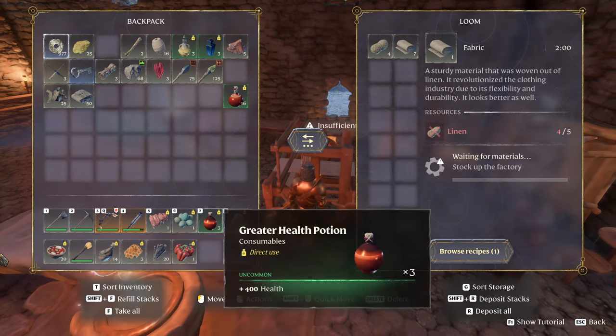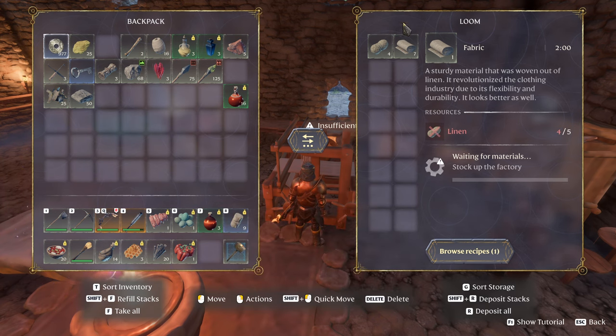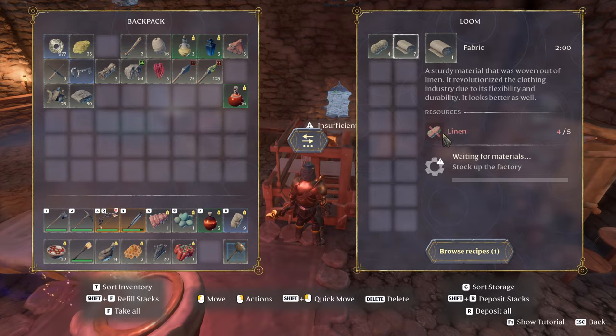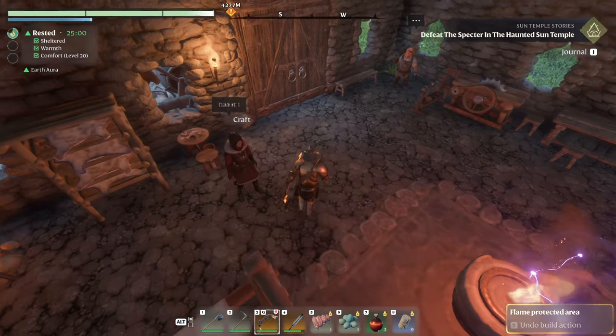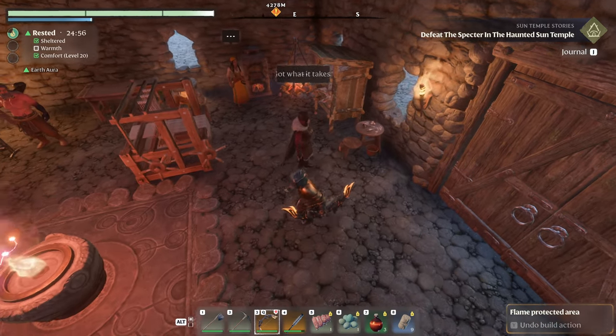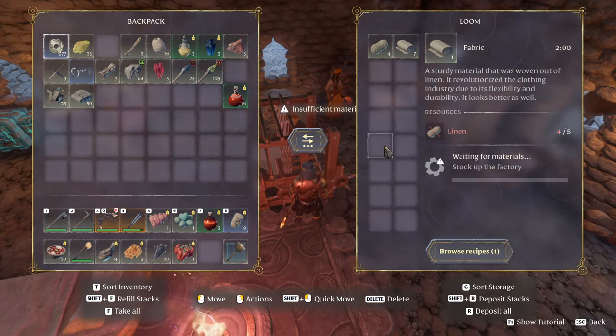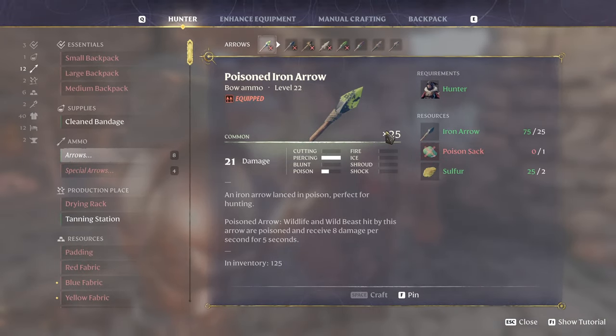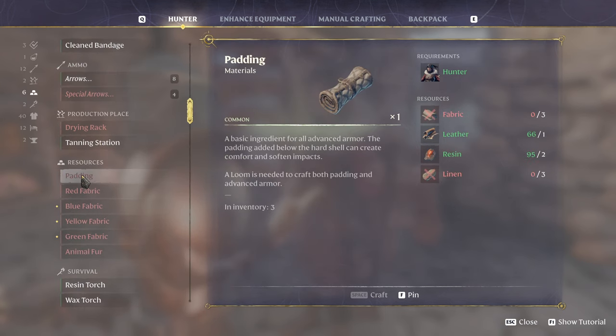You're going to need a ton of flax, which you'll use to craft into linen. And then this thing uses five linen to make one fabric. So you make the linen at your hand spindle or whatever. But once you've got that, this will also unlock the padding. You craft the padding at the hunter — just scroll down to resources, there's padding. Padding uses three fabric and three linen. So you're going to have to farm a huge amount of flax. That's what I'm doing now.